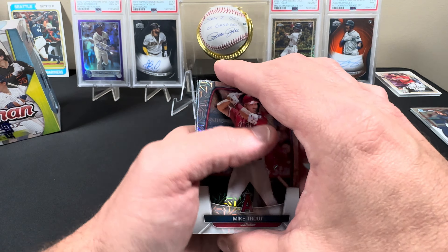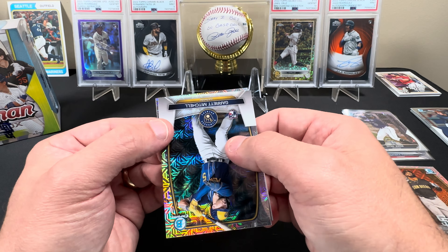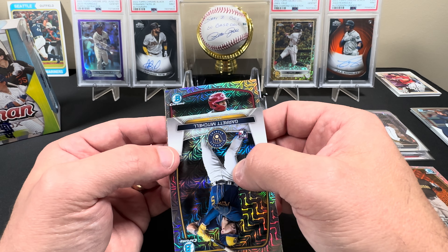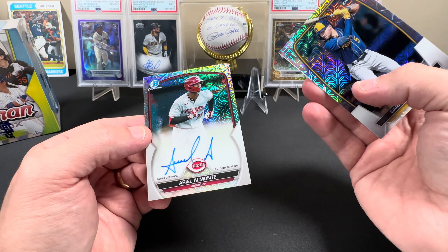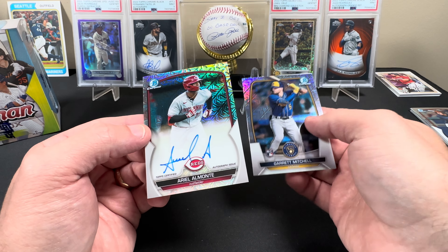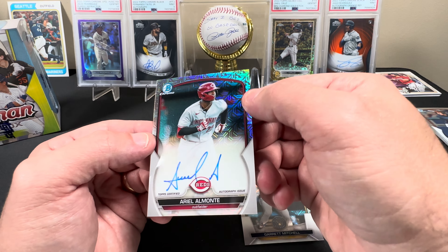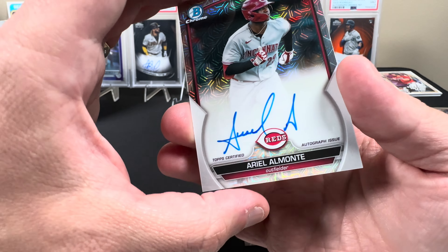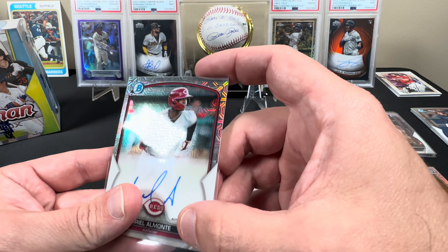We got a Xander Bogarts and a Garrett Mitchell — that's another nice one. And what do we got here — it's a red card. Is that Ariel Armonte? Okay, it's not Cam Collier. Ariel Armonte — I do not know too much about him, he was born in 2003 so he's still 19 years old at the time of recording. I hope that's a good one.